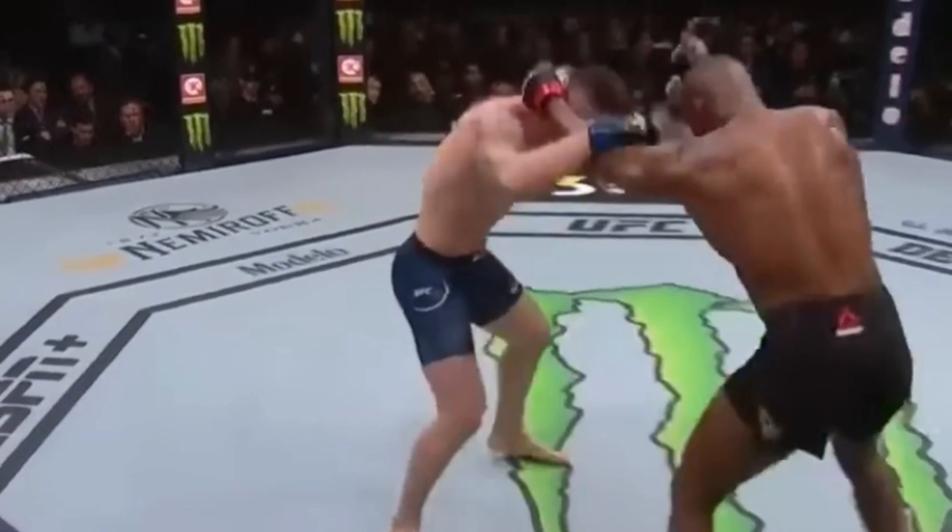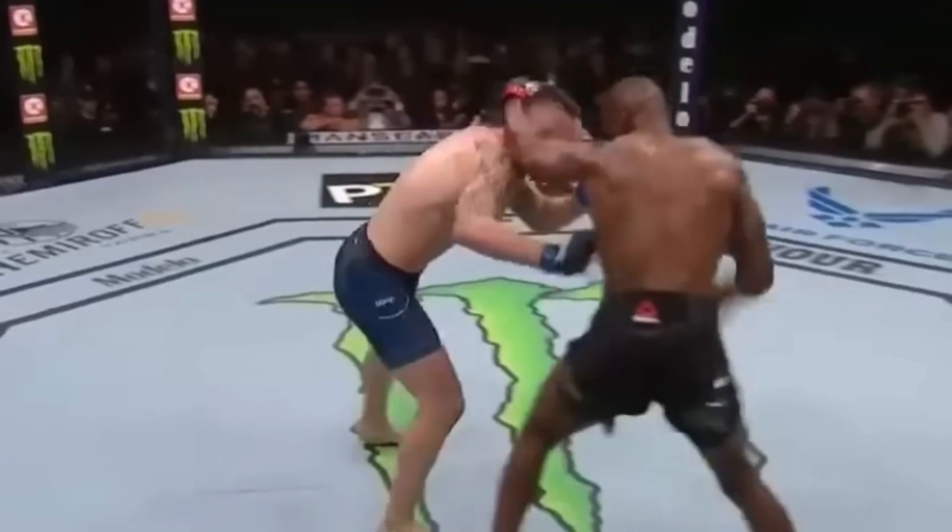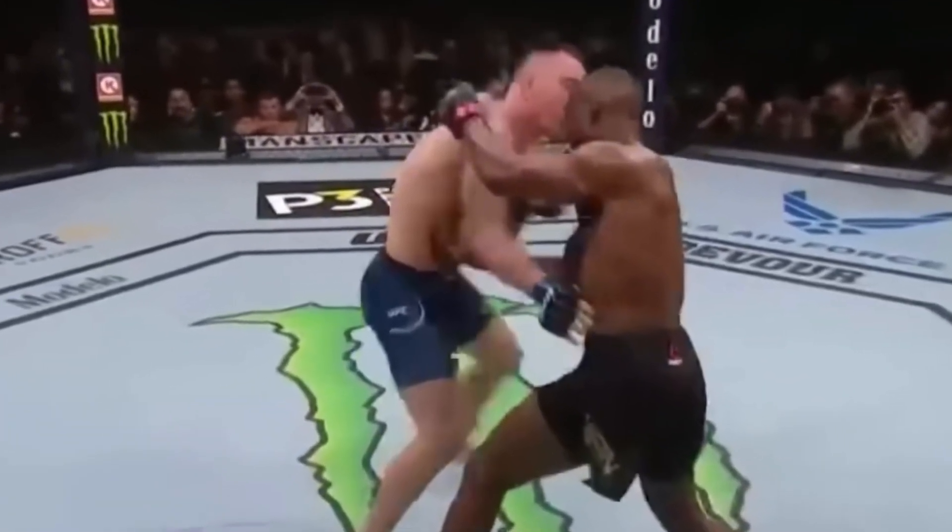Colby's second biggest downside is in clinch positions. With him being the shorter and less strong fighter, we can see how Leon can manipulate Colby. In the clinch, similar to how Usman does here, Usman pulls Colby into these nasty body shots, getting a big reaction from him.